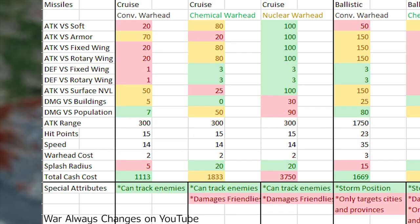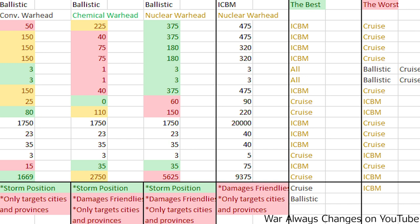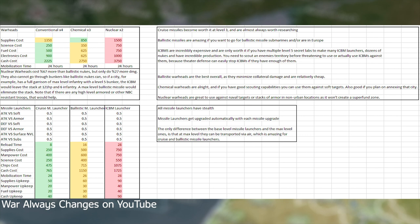Moving on, we can look at the stats of the max-level missiles with each warhead type, and the numbers look a whole lot more exciting. Conventional cruise missiles are a cost-effective way to take out armor. Chemical cruise missiles are a cheaper way than nuclear to take out soft targets. Nuclear cruise missiles are the best for cruise overall and can be a relatively cheap way to temporarily disable cities due to the resulting contamination. Conventional ballistic missiles are pretty great, and chemical ones are good for attacking defending armies — the splash radius is nice for when they are fleeing or heading to a location. Nuclear ballistic missiles are simply amazing: 67% cheaper than ICBMs and only doing 27% less damage, while also ignoring bunkers. ICBMs are a great option if you are rich in resources and scouting tech.